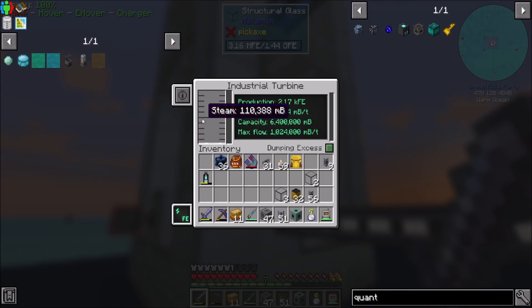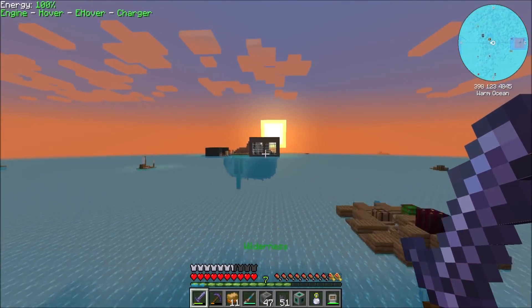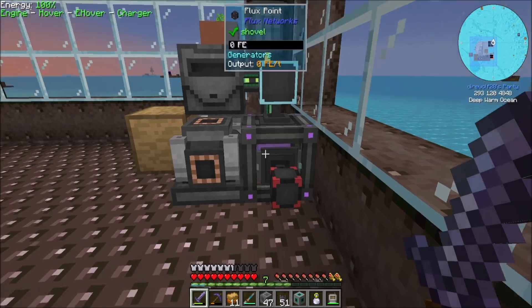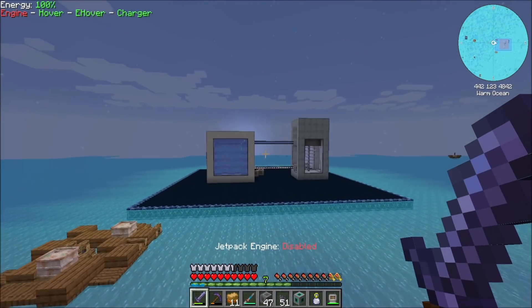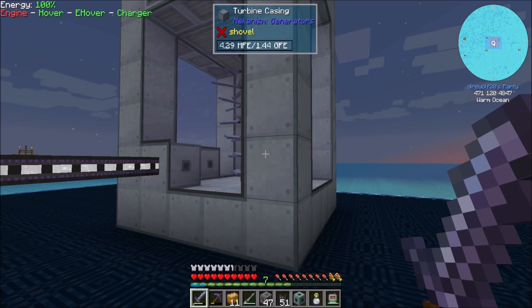Why do I feel like that's not a lot of RF a tick? I always get nervous with the nuclear reactor because I know I'm gonna derp, right — we know that's a thing that's gonna happen. I think with dumping excess on, we're cool in terms of power. I wouldn't mind turning this thing off when we don't need more power, but we're about to build a massive energy store, so that'll be a thing.